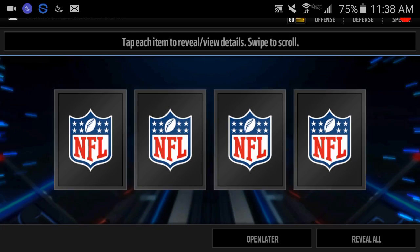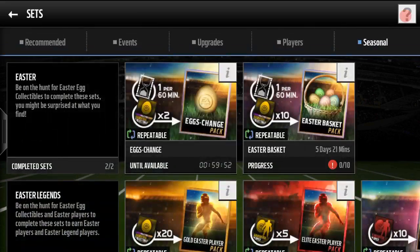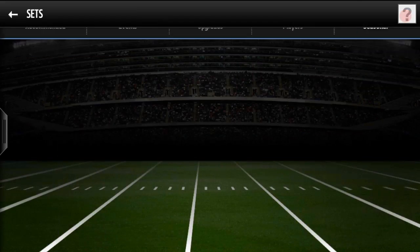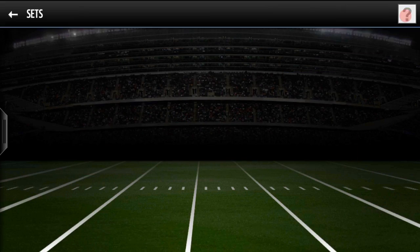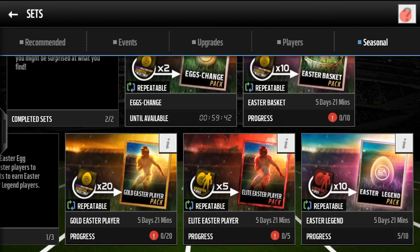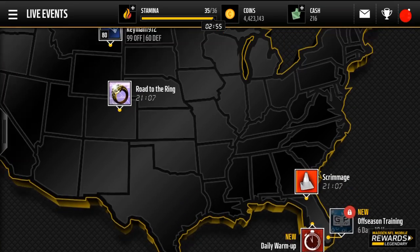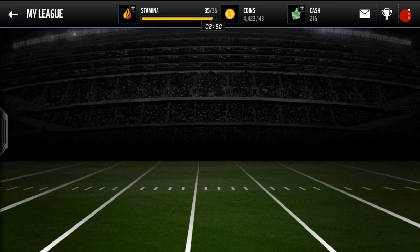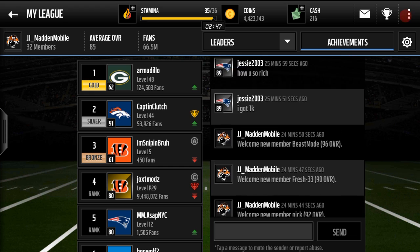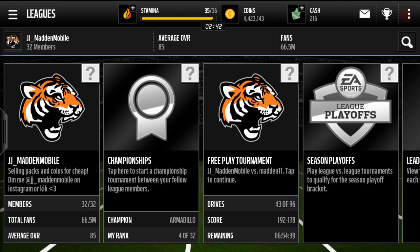The Easter exchange packs are not bad — I've seen some people get pretty nice cards out of them. It only takes two eggs you can get from the live event, so very nice. There's also an Easter legend pack, but TJ Yeldon and Robert Mathis alone go for 200k a piece, so I'm not sure that's the smartest idea. Also check out my league — it's called JJ underscore Mad Mobile. We are full at the moment but I will be accepting players soon. This is JJ signing out, thank you for watching, take it easy everybody.